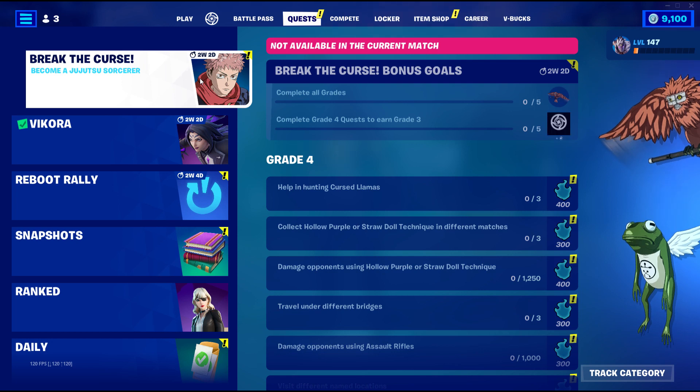These are the quests that you have to do. There are only three specific mythic quests: hunting down cursed llamas, collecting the hollow purple or using the straw doll technique and damaging people with it. The last three quests are just traveling under different bridges, damaging opponents with assault rifles, and opening chests.